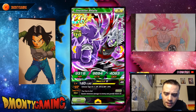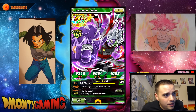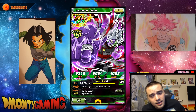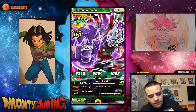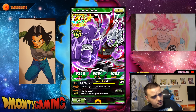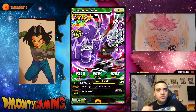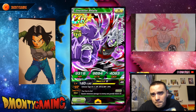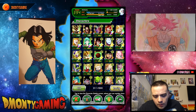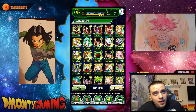Next card is Zamasu. I do have him at super attack 10 — I farmed his super attack from the first stage of the Zamasu event, so if you guys have Zamasu, make sure to farm that super attack. I did not put orbs into him. I just don't run villains a whole lot. I'd rather put orbs into the Gogetas and Super Saiyan 3 Gokus.